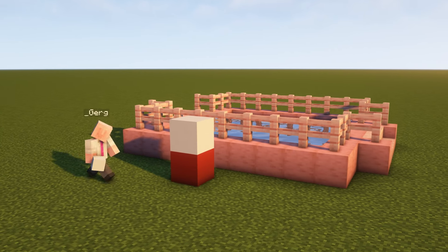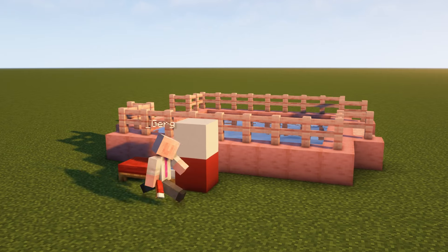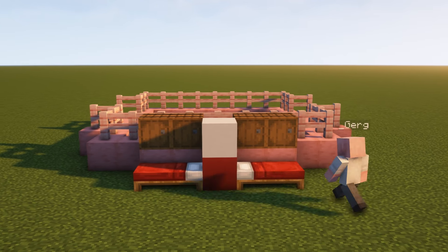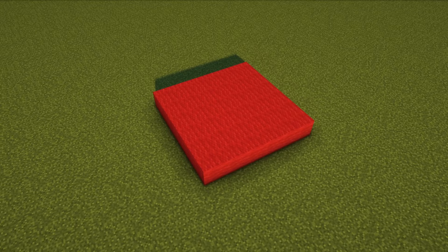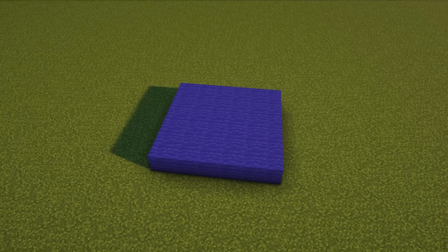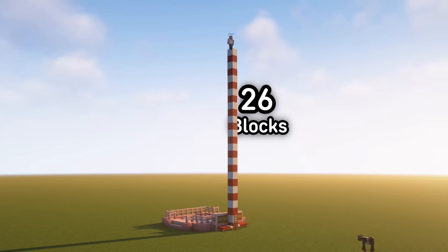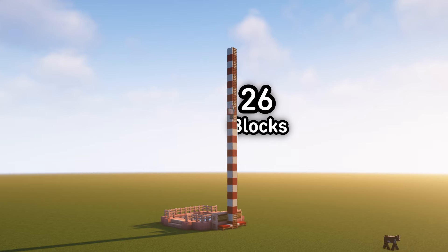Now we can start the construction of the tower. Remember to add some beds as players will be dying a lot in this minigame. Also add four barrels next to the beds, which will contain the wall the players use in the minigame — that being red, green, yellow and blue. Now we can extend the pole and ladder upwards. I found that 26 blocks is a good height, but you can extend it as much as you want.